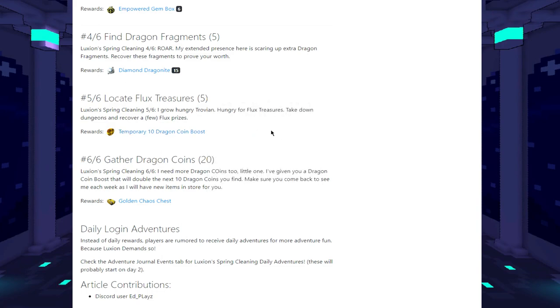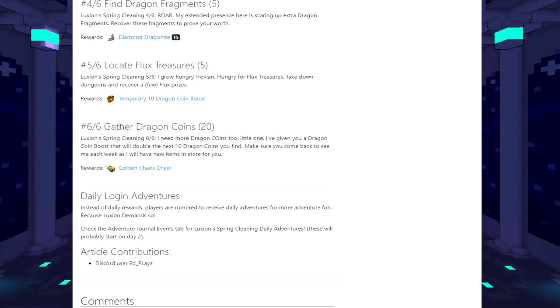For step five, what you have to do is farm some flux treasures. Flux treasures are the ones you get in dungeons - there are three different kinds. I can't remember exactly the names, but you get them randomly when you defeat dungeons. They're kind of like chaos chests - small flux bag items. You probably already have them in your loot and don't even realize you're collecting them.